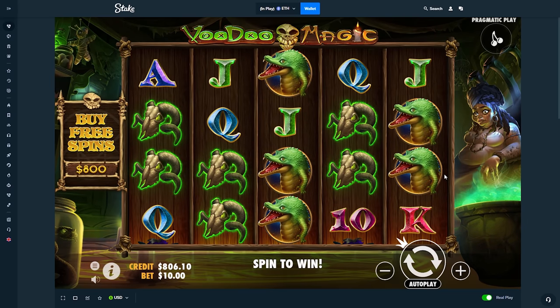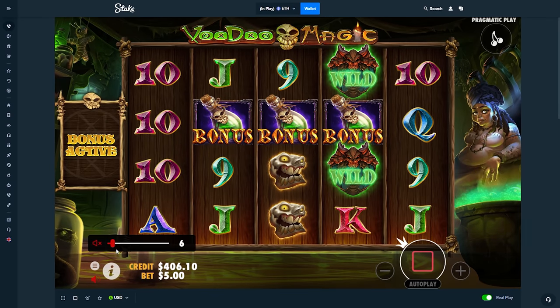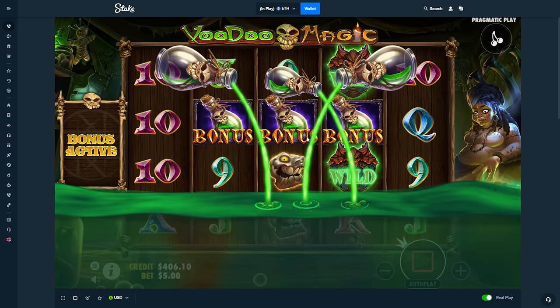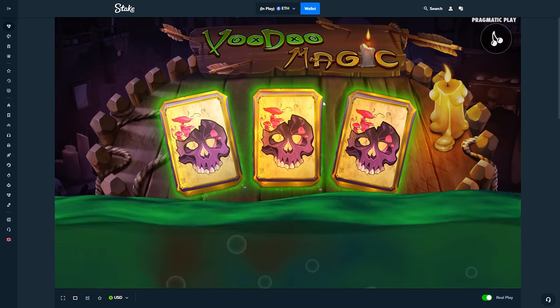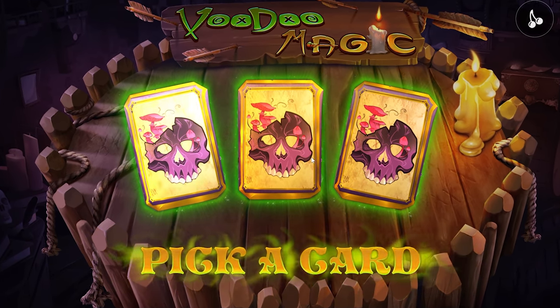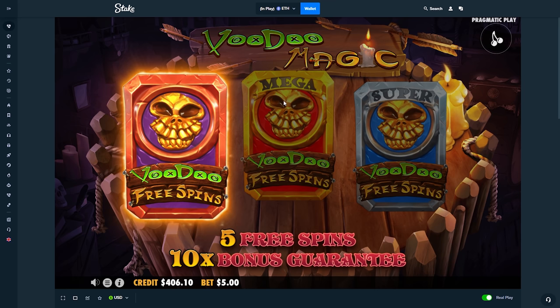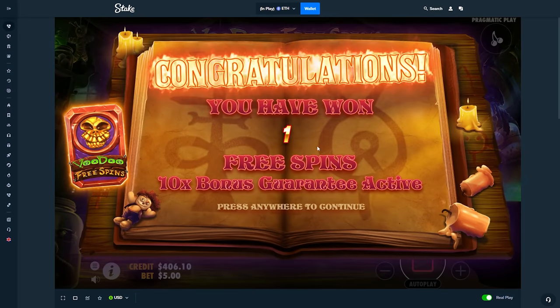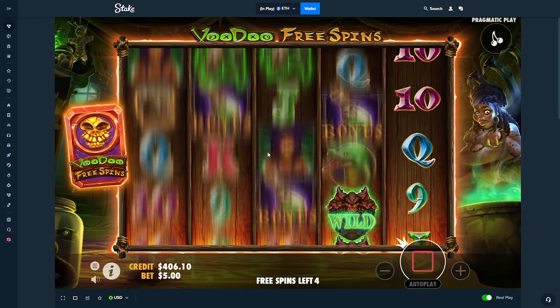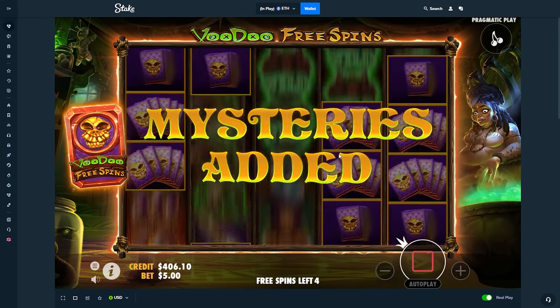Let's go ahead and jump into some bonus buys. We'll start out with a $400 buy. This slot has a picking mechanic where you choose between three options — that increases your minimum. We'll go with the left one. Okay, that's actually the worst one. There's Mega, Super, and then that one, so the minimum we get here is a 10x.